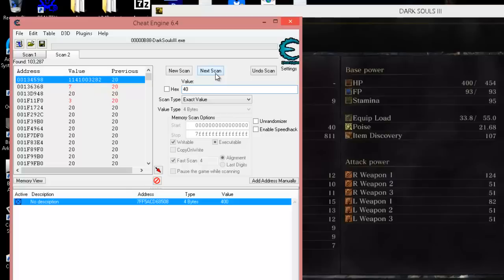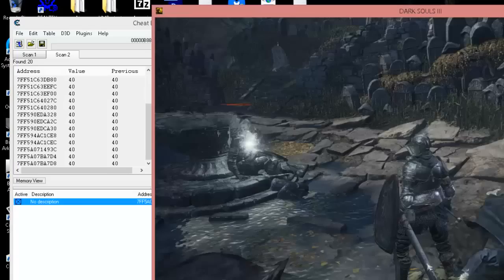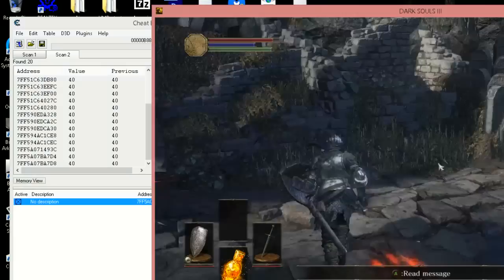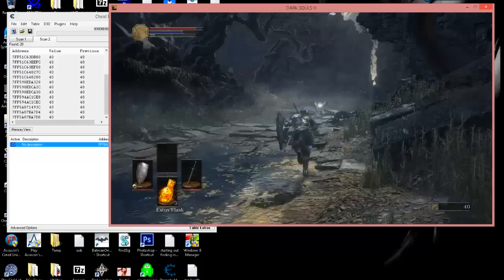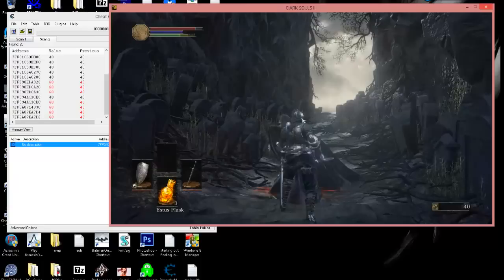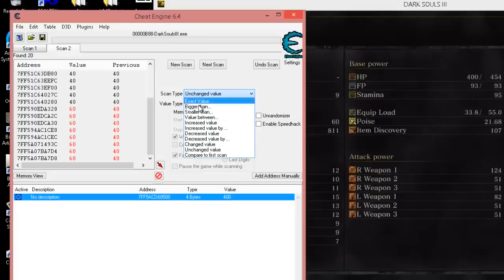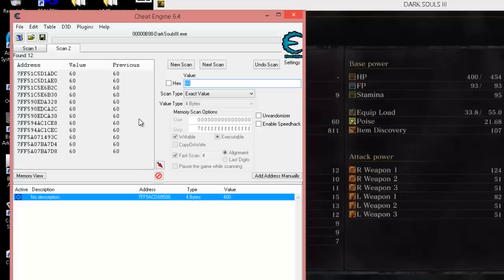This one's a little more tricky to find - the internal code is a little more tricky. Let's go ahead and scan 40, get rid of anything changing. We might have to go get one more enemy to weed that down a bit more - that's a lot of 40s. Let's go whack one more enemy. All right, we went up 20 more soul points. Let's go back to our stats screen - we're up to 60. So let's search for 60 and next scan. Now we have a bunch of display codes and internal codes.